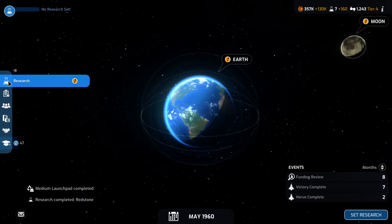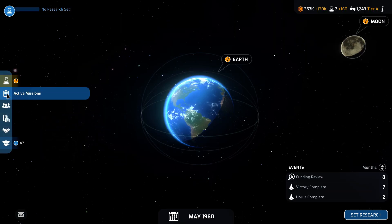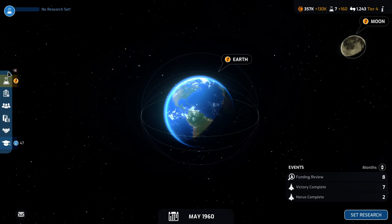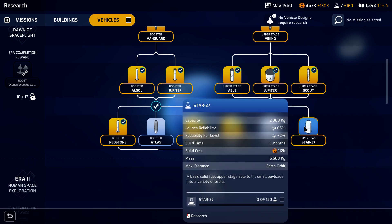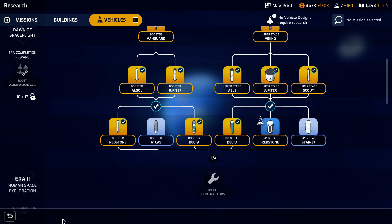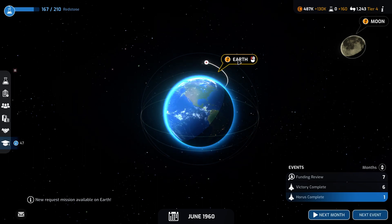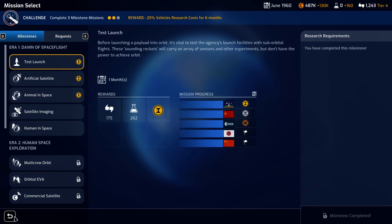The medium launch pad is complete, which means we can probably go ahead and set a launch date pretty soon. Once those complete we can set a launch date. The numbers come out to 247/112, which comes with 65% or 70% reliability. I think we'll have to go with the upper stage Redstone. We have all these requests but can't accept them because we have two current missions going.